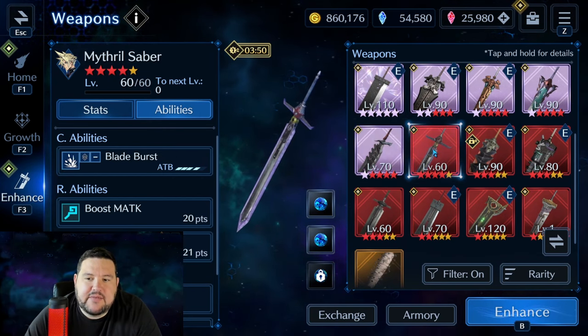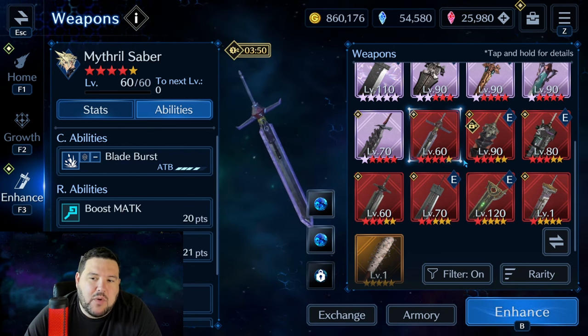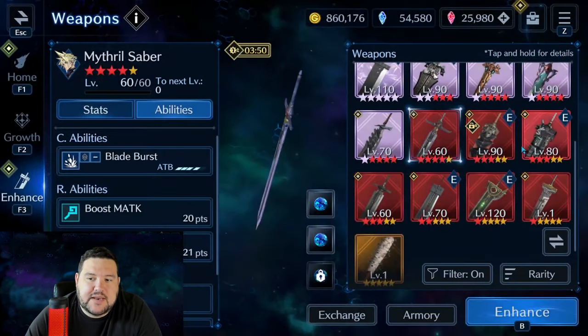Coming down, he has some utility weapons. Most of that isn't what I'm trying to do on Cloud, so I'll gloss over most of those — except for Bandage Sword. This was actually really critical for clearing a lot of content around the time Bahamut came out, because sometimes you need a DPS unit to be more flexible than straight DPS. It has the Sanctuary ability — a mid-potency magic defense increase to all allies, which goes up to high potency at OB-6 — and I think it's still useful in the right fights. The R abilities are also pretty useful, and the HP is always important for clearing content.